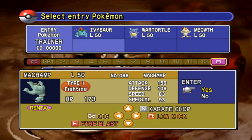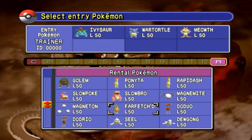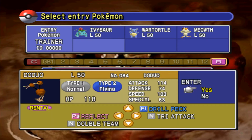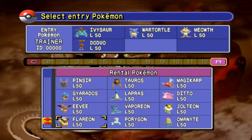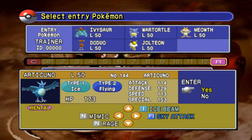Low kick, Fire Blast, and Dig. Earthquake. Submission, Focus Energy. Going Farfetch'd again - the duo's got Drill Peck, Fly, Substitute, Tri-Attack, and Reflect. That Substitute's actually kind of nice. Drill Peck and Tri-Attack - I mean, we're in round one, I might as well use some of the weaker Pokemon, but we gotta bring in some security, so we're gonna bring in Jolteon and we're going to bring in Articuno.